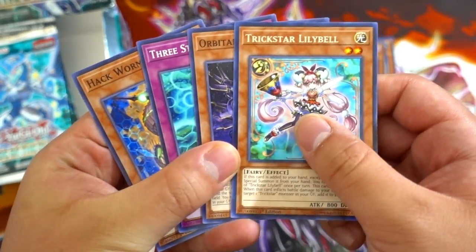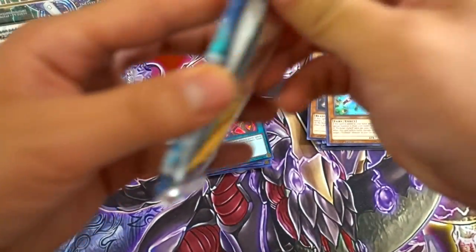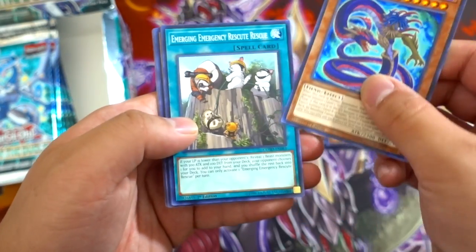We need that Gouki Rematch to play in Gouki. Trickstar Lilybell — nice. Hopefully we get a Spellbook of Knowledge, I'm looking to get that card the most. I need that for my Invoked deck profile. DDD Vice Typhon, Destiny Hero Dangerous.